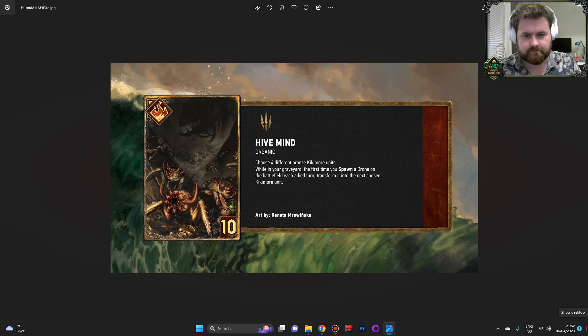Those are the four Kikimor units. You choose them in the order you want them. This is an Organic card, so if you're playing Arrakis Swarm you will instantly spawn a drone which will transform into the first chosen Kikimor. So this card is not zero points on the play — unless you're not playing it in Arrakis Swarm. Up until just now I did think you could play this on your last turn and just spawn a bunch of drones, but I see that it is the first time each allied turn, so you are going to need four turns for this. And you are going to be susceptible to graveyard banish.